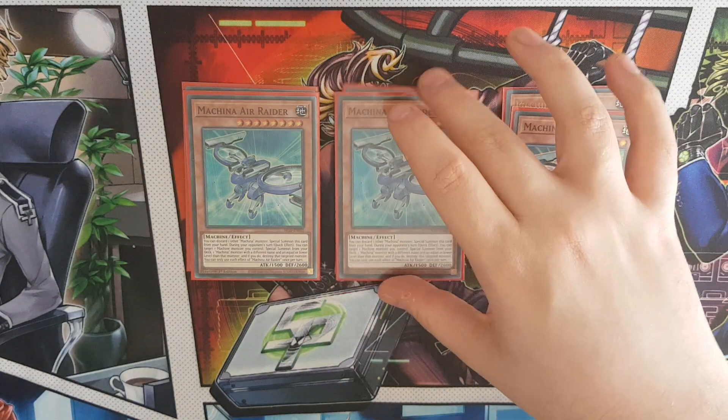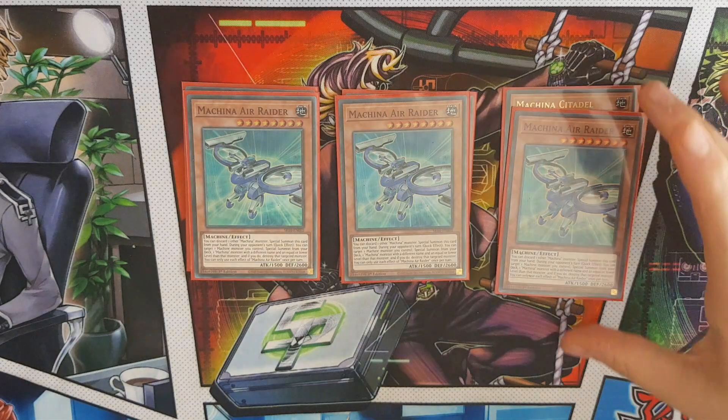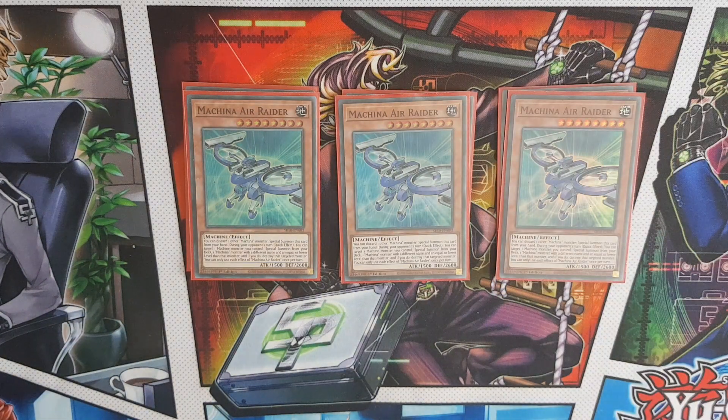Free Air Raider - you can discard another machine monster from your hand to special summon it. It has a quick effect where you can destroy a machine monster you control and special summon any Machina from your deck with a different name and an equal or lower level than that monster, then you destroy the targeted monster. This can target itself as well.